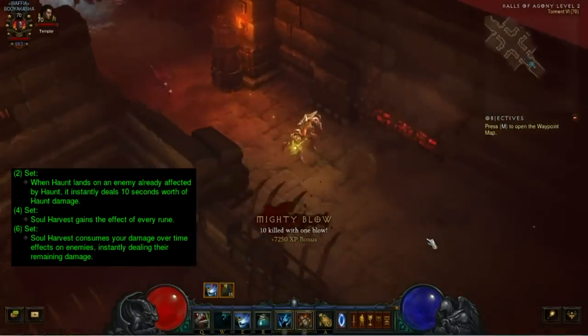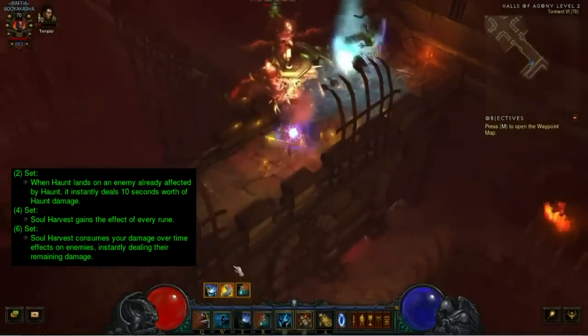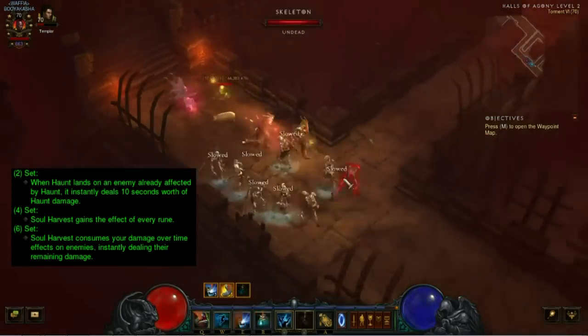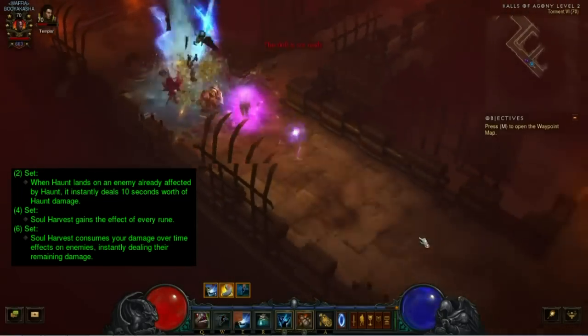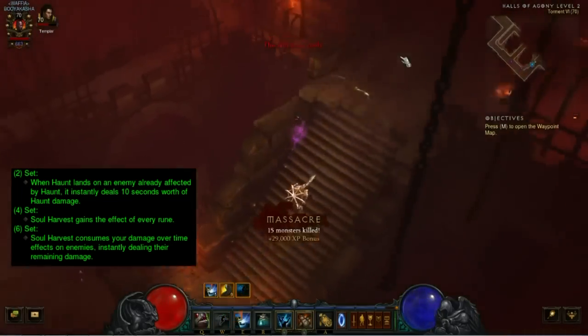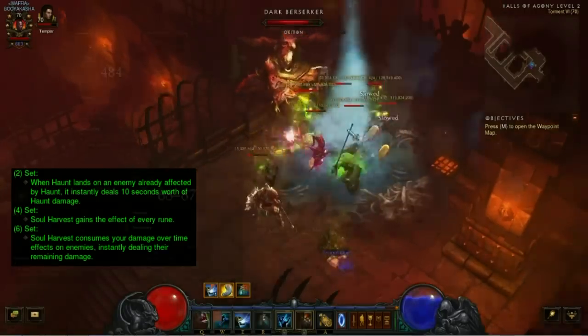I was hoping they'd revamp those runes before 2.2 went live, maybe next patch. The six-piece bonus amount of damage over time detonated was increased from 30 to 40 seconds, which is a pretty significant buff to damage. Overall the set itself was buffed quite a bit, it's just going to take a bit of playstyle change to try to compensate for the nerf to Spirit Walk.